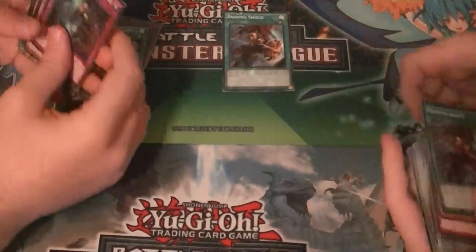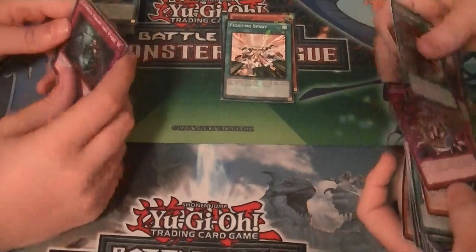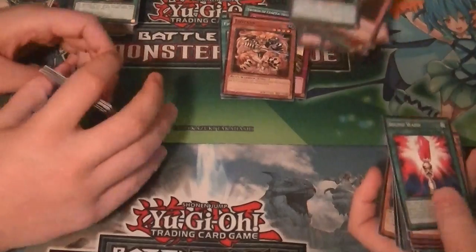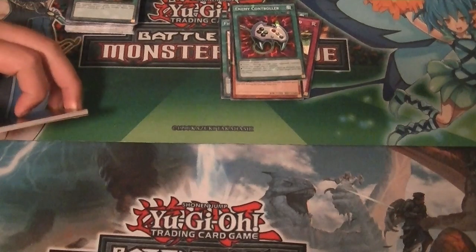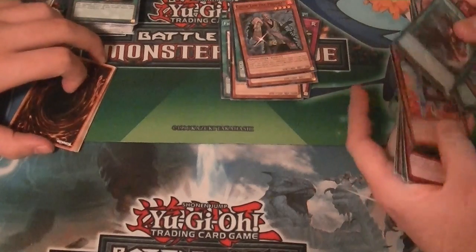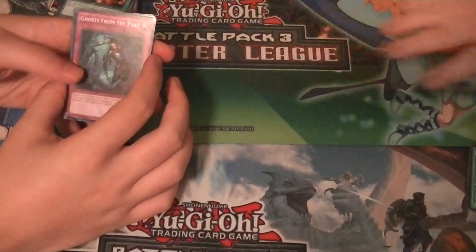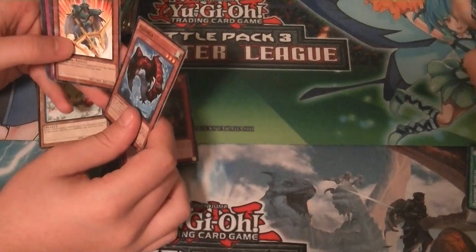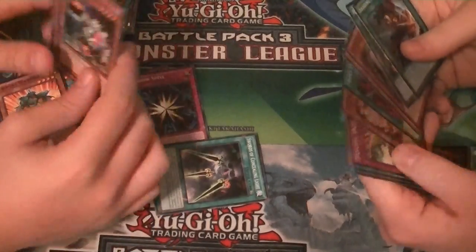That was our opening. So I got: Bashing Shield, Go No Go, Fighting Spirit, Swords of Concealing Light, Psychic Overload, Leotar — which is what you wear with the Forbidden Dress — Enemy Controller, Flame Tiger, Chaolin the Prophet, and Rushed Recklessly. Over here we got: Ghost from the Past, Cyber Phoenix, Typhoon, Jerry Beans Man, Trident Warrior, Shadow Spell, Swords of Concealing Light, Tardy Orc, and Madoche Babel.